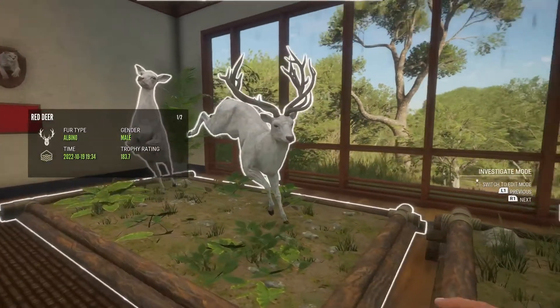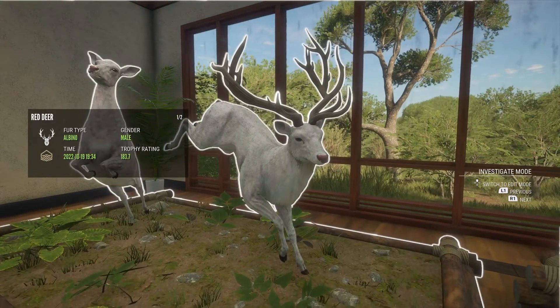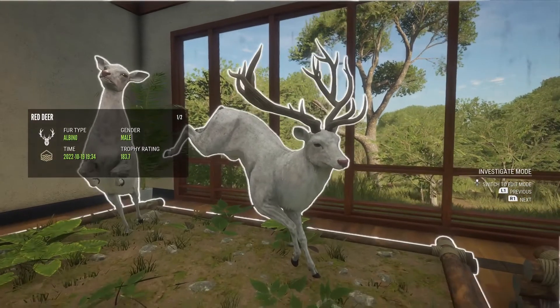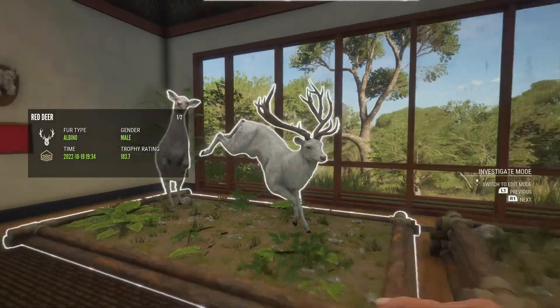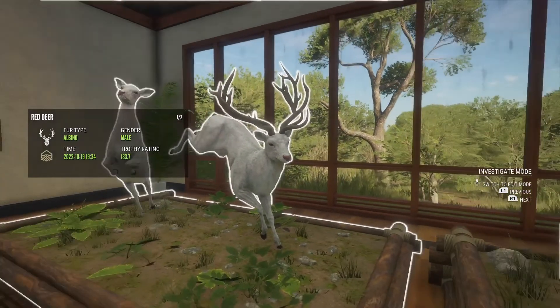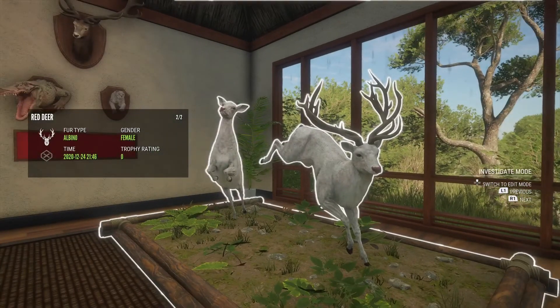Here is one of my other favorite trophies in the lodge - my gold albino red deer. I've been wanting one of these for so long, it was one of my most wanted ones and I finally got him. I was so happy about it. Of course he isn't a monster but I do not care - he is one of my favorite trophies in the lodge, and of course he is with an albino hind.